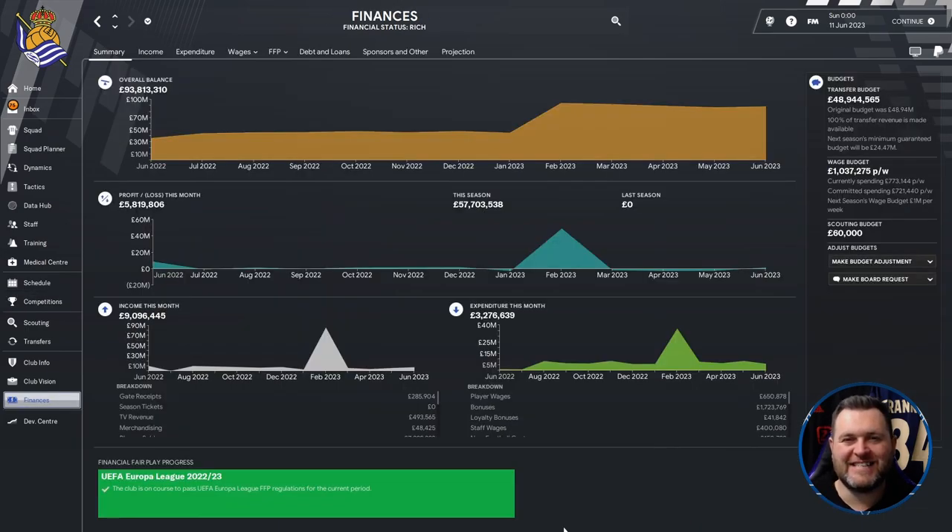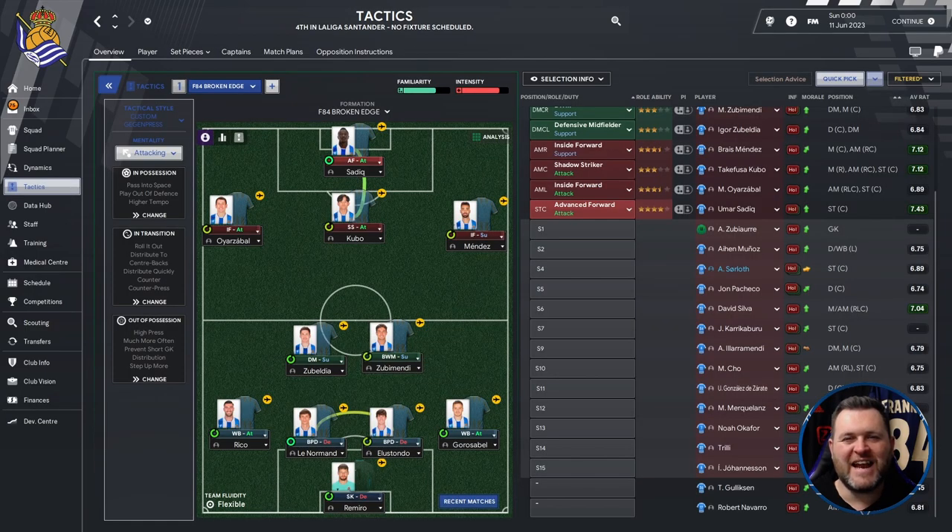A quick look at the finances heading into Season 2: the club is in a good financial state with £93.8 million in the bank. They're going to let us spend £48.9 million on new signings and we have a £1 million wage budget. Looking at the best XI going into Season 2, there's not much change from the start. We still have Romero in goal, Rico, Lenormand, Elistondo and Garathabal at the back. Zubaldia now joins Zubimendi in the middle with Marino allowed to leave to Wolverhampton Wanderers. Kubo comes in replacing David Silva, and Sadiq is still our striker.